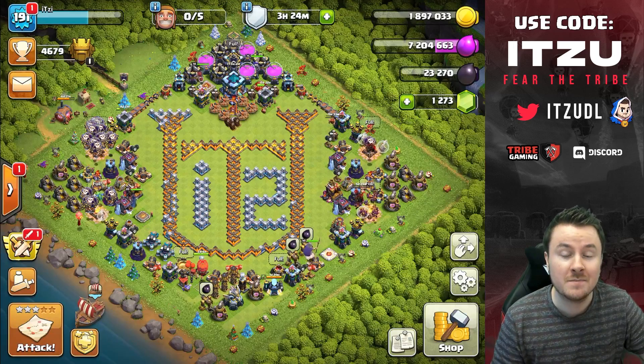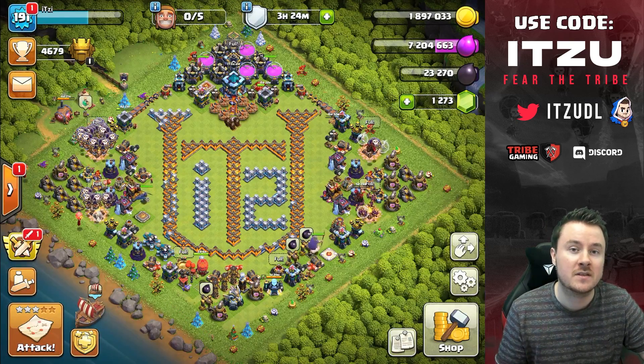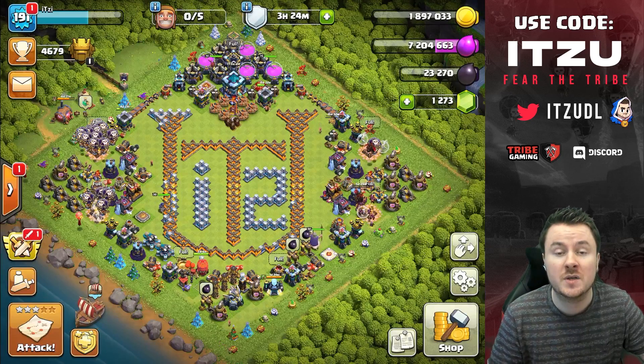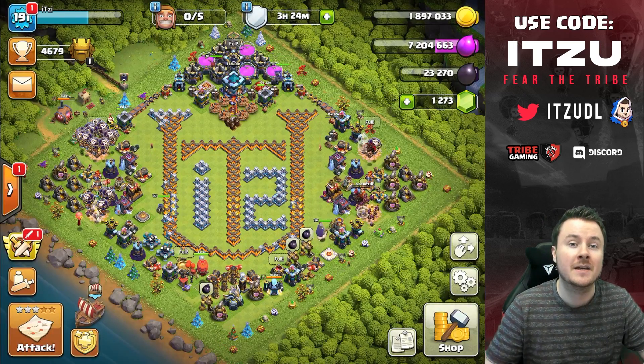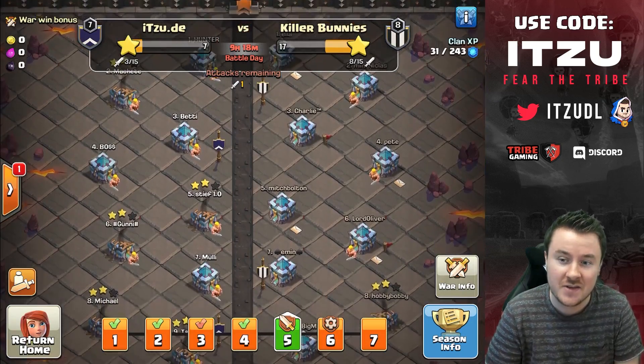One quick reminder — if you'd like to support any content creator, make sure you're using the creator code in Clash of Clans or any Supercell games. It works for all Supercell games. If you want to support us, use code ITSU — thank you so much for that.